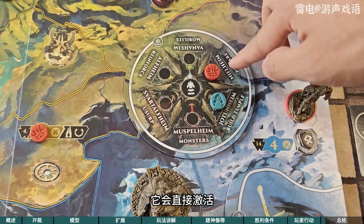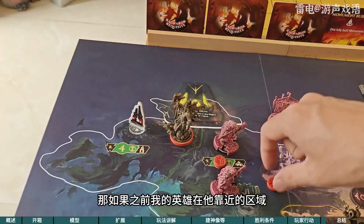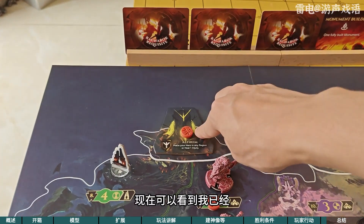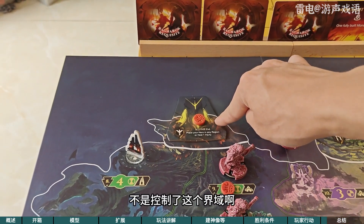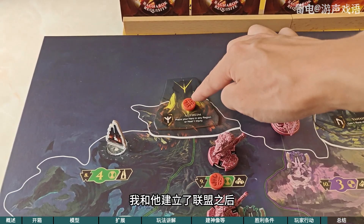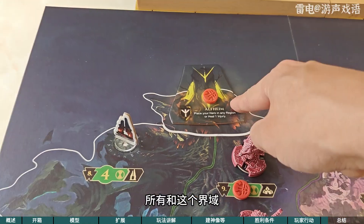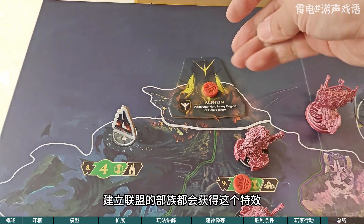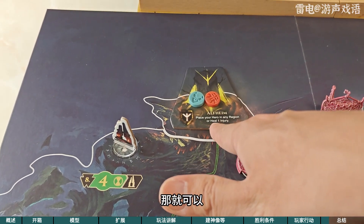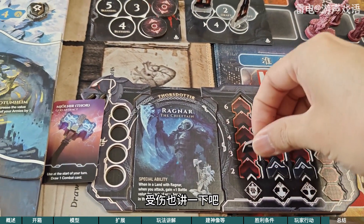补充一点：每次当我们使用这个中央区域的特殊行动的时候，他会直接激活，比如说我们激活这个精灵国度，那如果之前我的英雄在他靠近的区域用一个符文和他建立了结盟之后，即便我英雄走了，现在可以看到我已经不是控制了这个界域——人家精灵国度可不会被我控制——我和他建立了联盟之后，当使用这个特殊行动的时候就会激活这个区域的特效。所有和这个界域建立联盟的部族都会获得这个特效，如果我们两个都建立了结盟，那就可以把你的英雄放在任意一个区域同时治疗一点受伤。